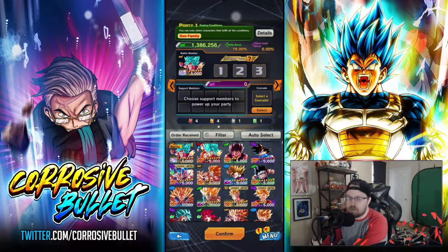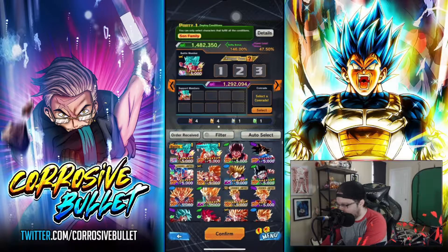In this particular one you can only select Son Family members as units, and this also applies to your support members as well. Let's create a team quickly — I'm going to use the new Ultra Goku. He's pretty good by the way; I was able to pull two copies of him on maybe four or five rotations, so not too bad.